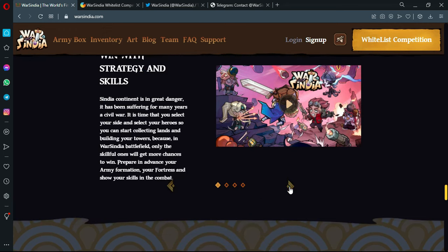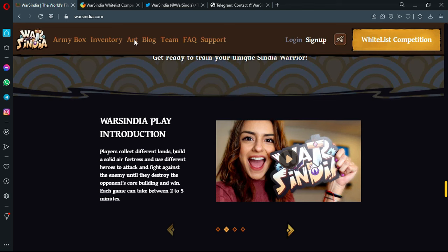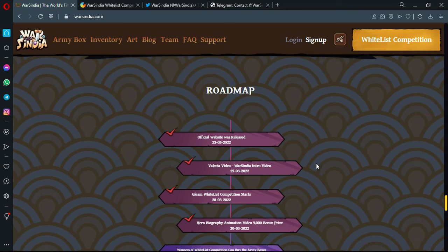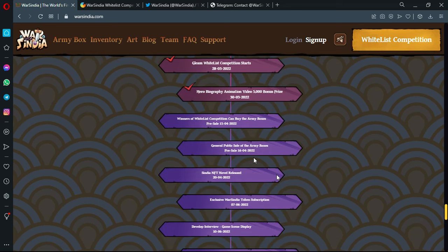They have their own YouTube channel which will show you how to play — I'll show it to you in the last part of this video. Here you have the roadmap containing all the goals achieved and goals waiting to be achieved. One of them is the announcement of the whitelist competition winners, and the general public sale will be on the 6th of April 2022 — only seven days remaining.